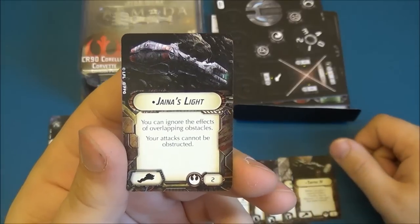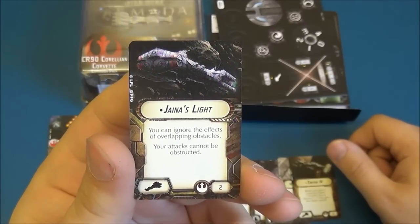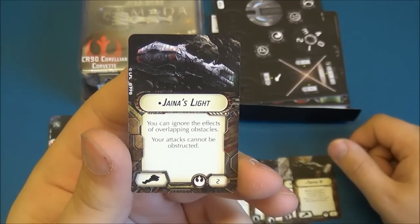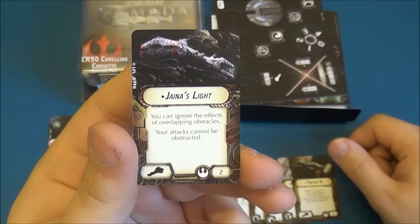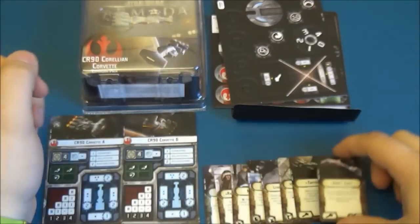And Jaina's Light. You can ignore the effects of overlapping obstacles, and your attacks cannot be obstructed either. At two points, this title is fantastic. I have accidentally beached my ship on asteroids and debris fields before, and that's just never fun. So at two points, that is a worthwhile upgrade.